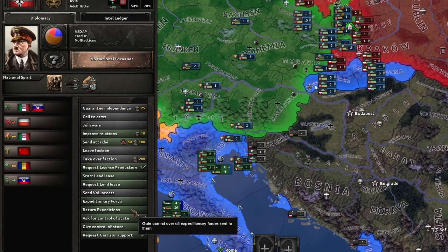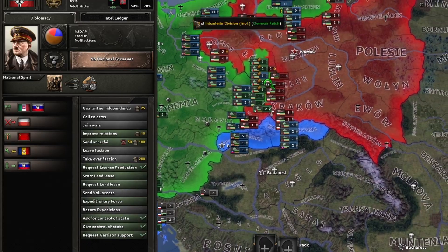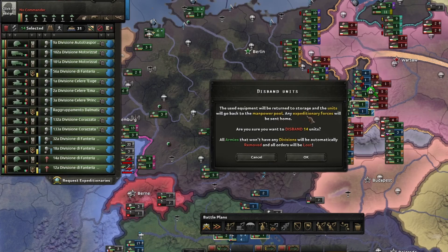If you send Expeditionary Forces, you can recall them at any time and get immediate control regardless of where they are. Disbanding Expeditionary Forces will not disband them, but will return control to the origin country.